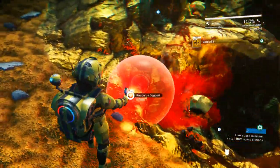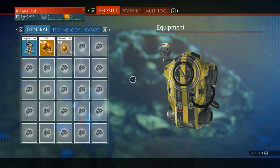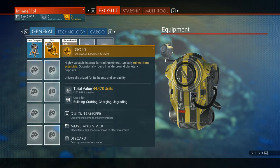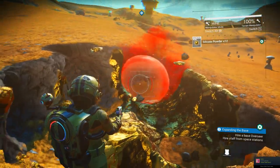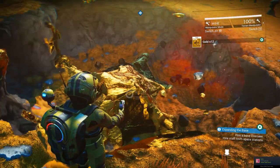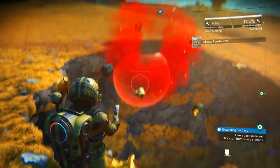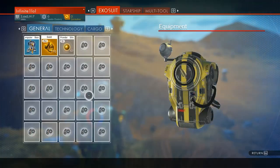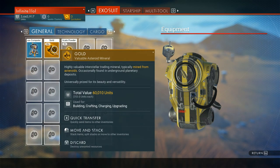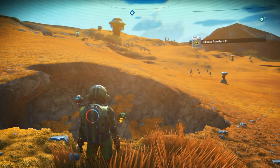To give you an example: this gold deposit gives me over a hundred gold by mining part of it with the smallest beam. But if I used the biggest beam available to collect the rest of the entire deposit — which is more than I just collected — it would give barely 20 or 30 gold. That's way lower, which is why I definitely recommend using the smallest beam setting.